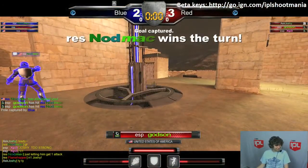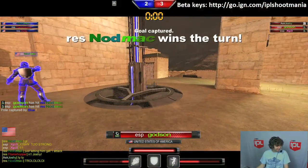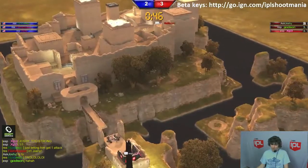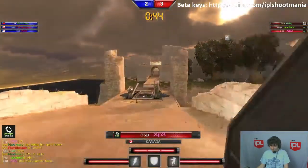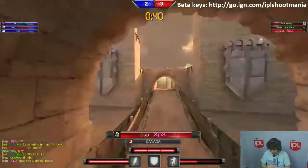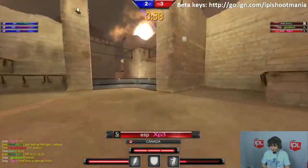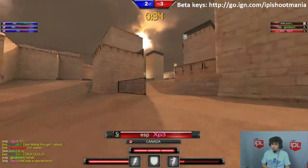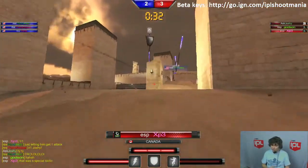No rockets. Our beta key thing might be down — maybe we should take that link off. All right, anyway, XP3 is hacking. And now we're going to see a different route from him. You can do pretty much whichever one you want — this one seems to be more common, where people just run along the ground and stick to those fences there.